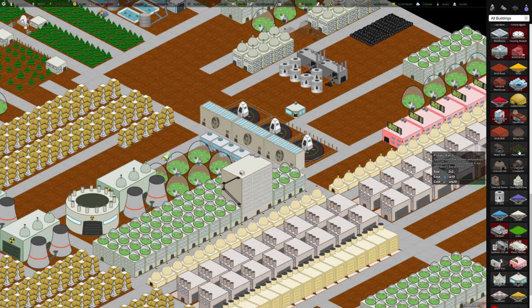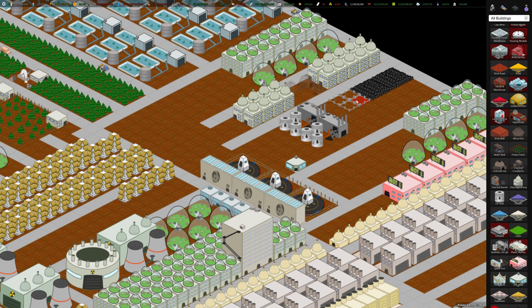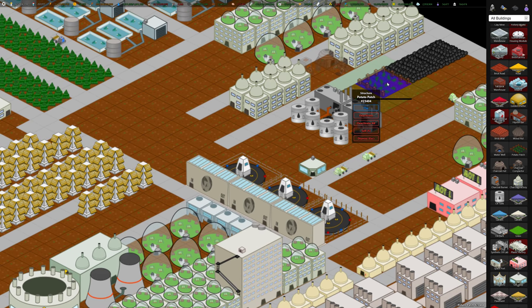There's a potato patch, which generates food. Let's just build one for fun and then destroy it after. On the Earth planet this is an early way to generate food, but since we have fish hatcheries, this thing is kind of obsolete. There it is — the potato patch. Let's sell it right away.